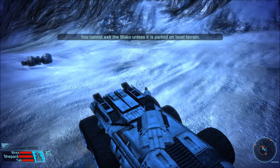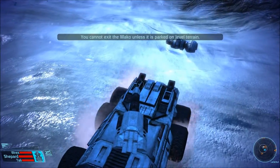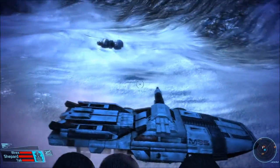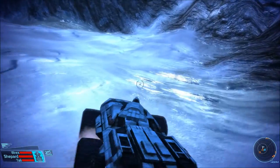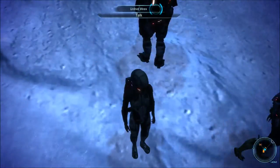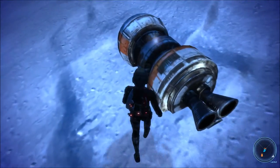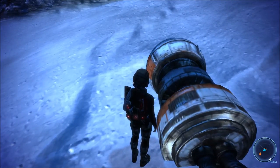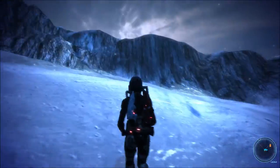Really? You cannot exit the Mako unless it's parked on level terrain. I have never seen that message before. Alright, let's park it on more level terrain, just not so close to this thing. I want to see if we can get access. Not as interesting as I'd like, but interesting.